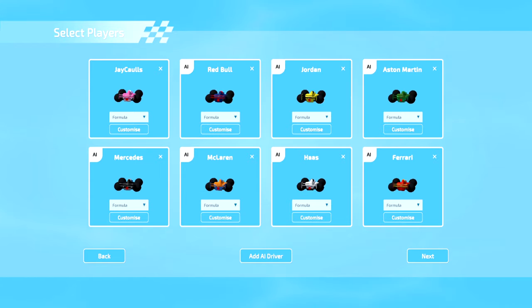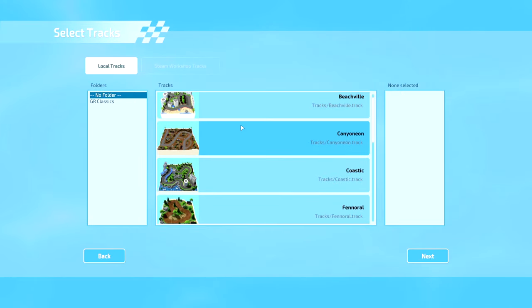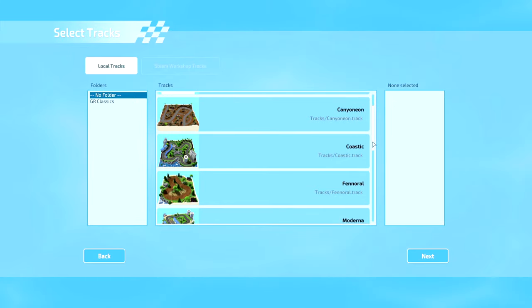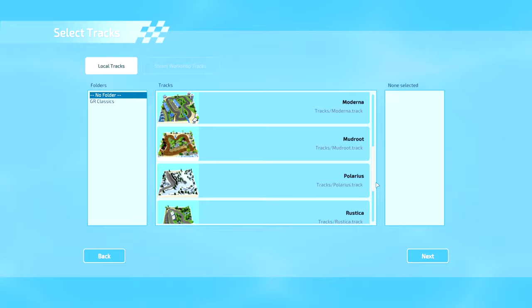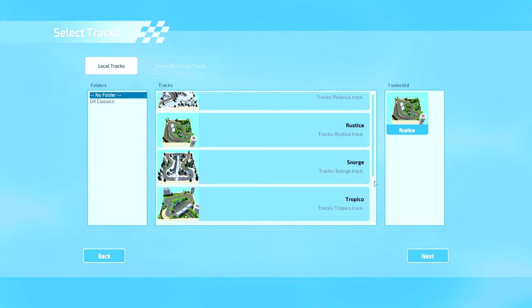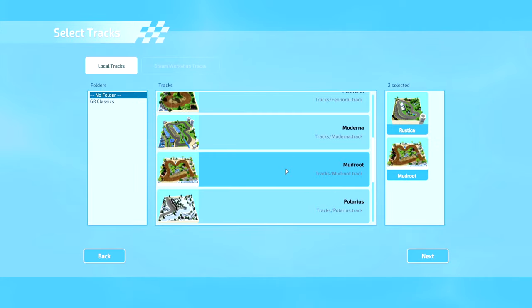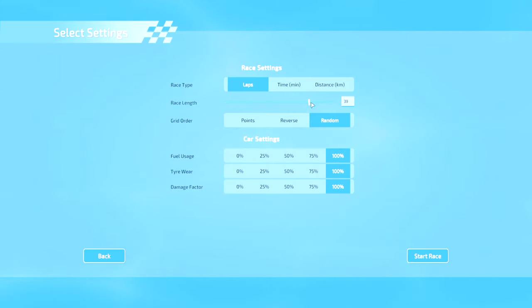Once you've done your customisations and changed a few of the liveries, you can go over to see the first few tracks available. On the right-hand side you choose your mini-tournament. As you can see there's Beachville, Canyon Neon, Coastic, Moderna — all sorts of different terrains and tracks to try. We'll put in Rustica and also Mudroot to really mix things up. Easy as that, you can set how many laps — it goes all the way up to 50. We're going to do some shorter races today, so four laps will do. You can also set time or distance, and change your grid order by points as the championship progresses.